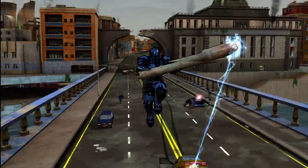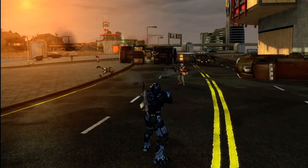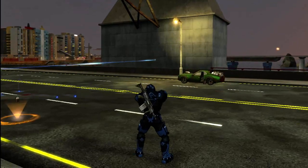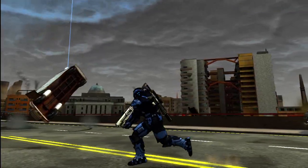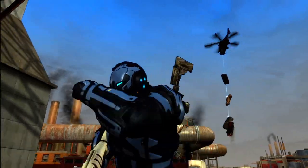Mag grenades have also been added. The basic premise is that you stick one to any object you like, whether it's environment or a prop, and then stick the next one to anything you like as well. The lighter of the two will be pulled towards the heavier. You can mag grenade two things to the walls, then mag grenade a vehicle, pull it back, slingshot. You can attach it to the base of the helicopter and carry anything you like wherever you want.